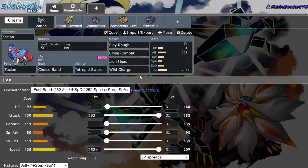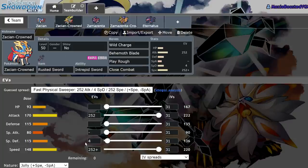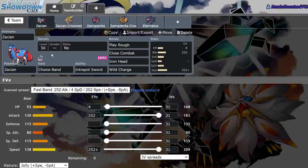You could nuke something with Play Rough or nuke a Kyogre with Wild Charge. 138 isn't a terrible speed tier, but I think 148 is what you want to aim for most of the time, especially if you're facing opposing Zacian who can literally just hit you with Behemoth Blade and one-shot you. Zacian non-crown with Choice Band is probably the worst of these options.